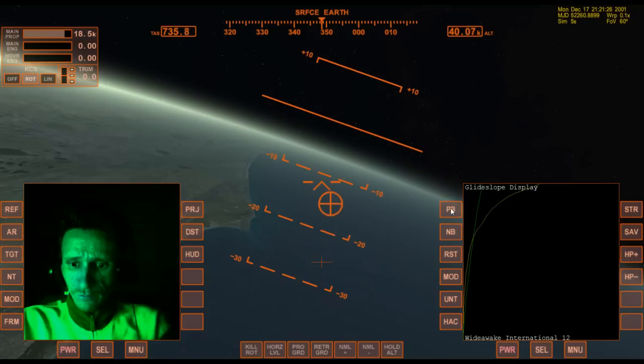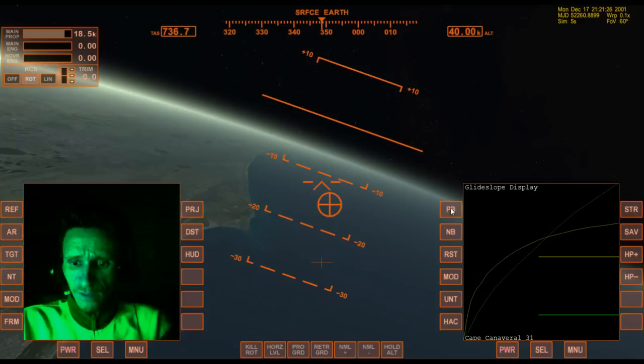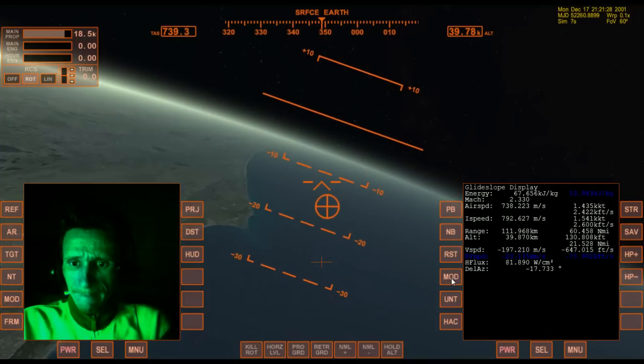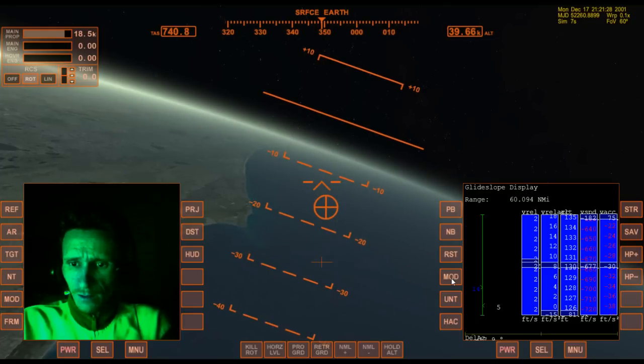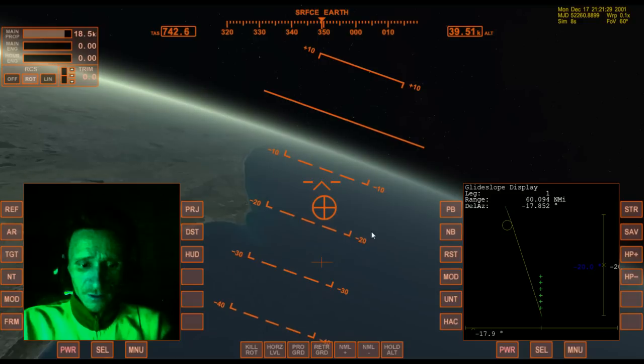Now I want to select Cape Canaveral Runway 33. I believe this is what I want — I think that's the HAC. Okay, here we go.